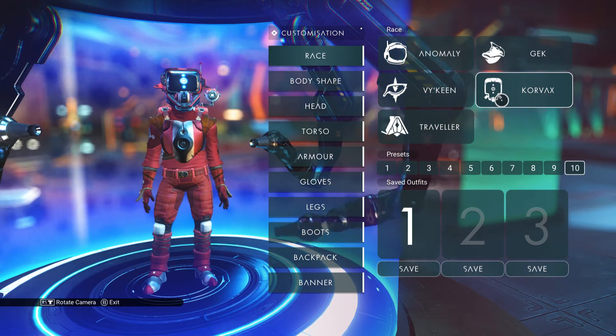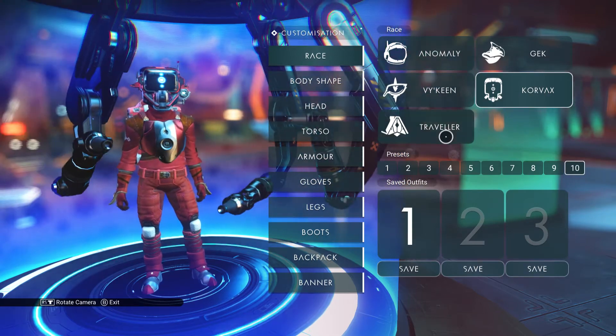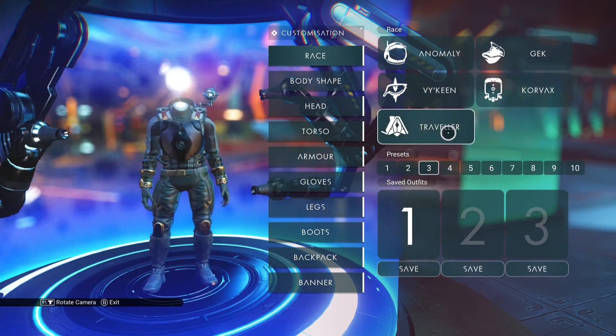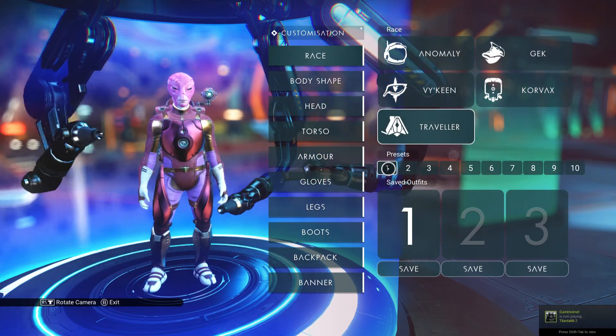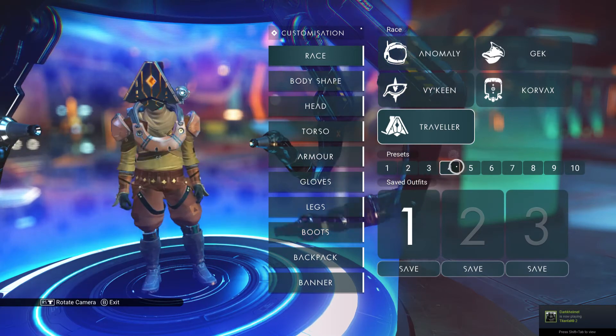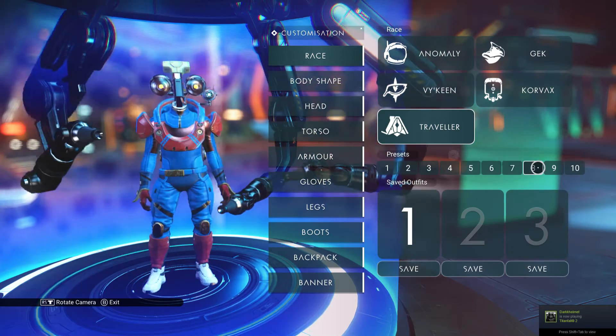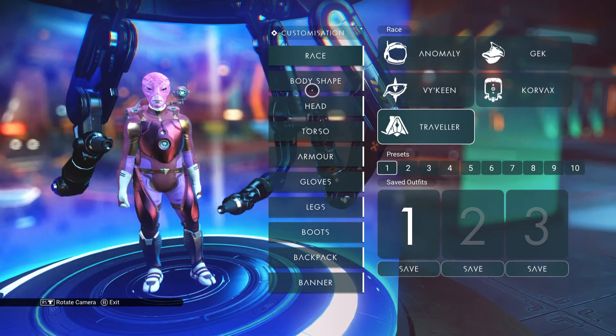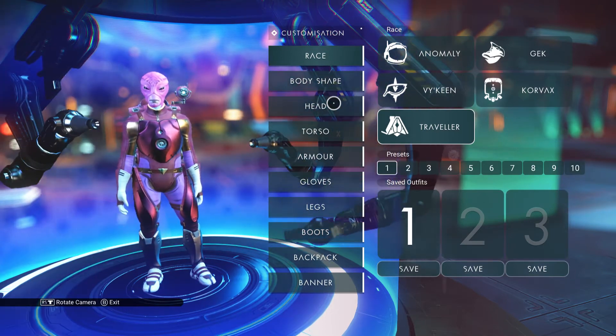You can play as Gek, Viking, Korvax, Anomaly, or Traveller. The Travellers can be quite interesting — there's a fair few presets and they all look quite different from each other. Let's go with Traveller for a minute.